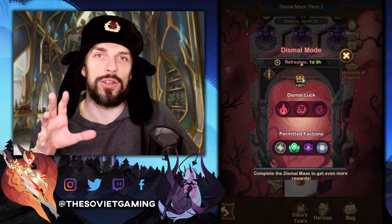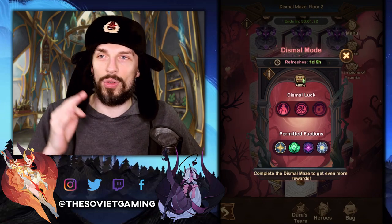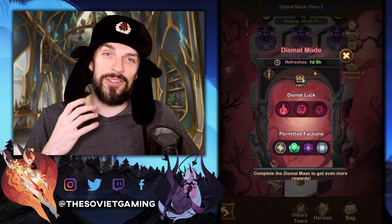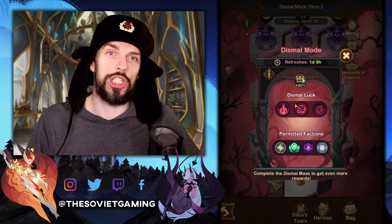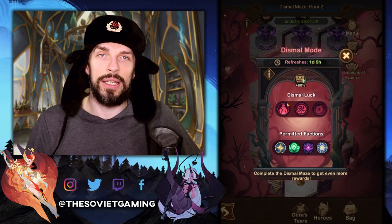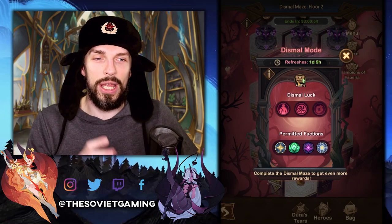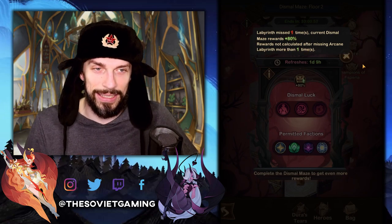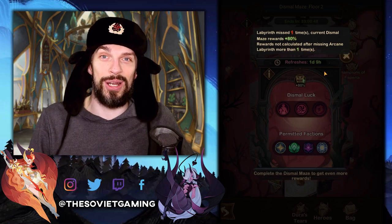You can do Dismal mode just like the normal labyrinth every two days. You can pick only one, so if you go into normal mode you won't be able to do Dismal after that and vice versa. Moreover, every eight days — that's four rounds — the Dismal mode debuffs will change and you will have a different setup of permitted factions and debuffs. If you skipped the labyrinth and haven't done either the normal or Dismal one, you will get a bonus of additional loot in Dismal mode, which is pretty cool. So for lazy people like me, it works really well.